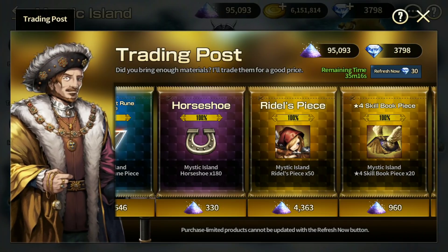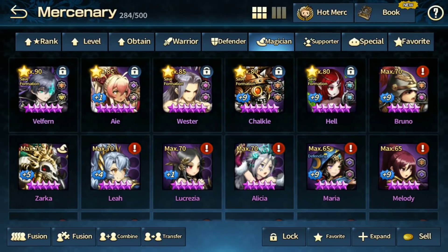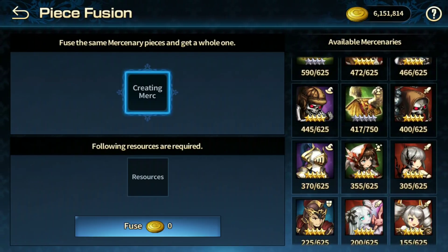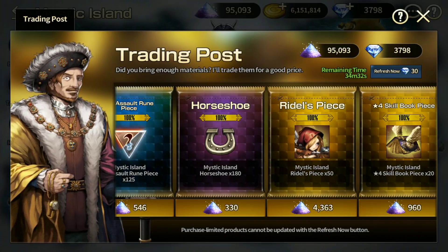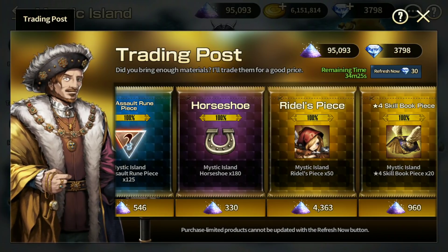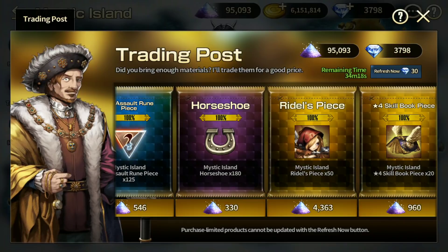In terms of four-star mercenaries, occasionally I do buy them depending on the specific mercenary available. Rider I would skip for sure, but if you're very close to achieving a fusion — for example Zakan here is 400 out of 625 — you might consider buying 50 pieces every time you see it. But it's quite expensive especially if you're new, so skip them if you don't have the mystic dust — 4300 mystic dust per purchase is quite costly.